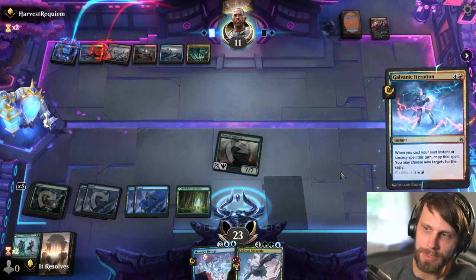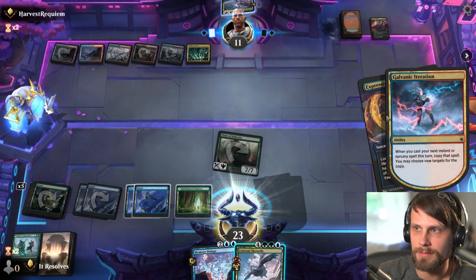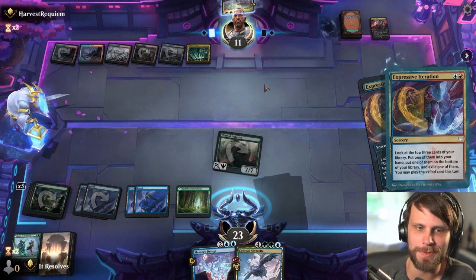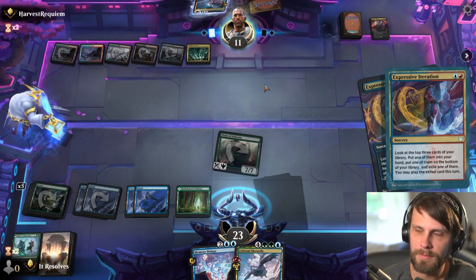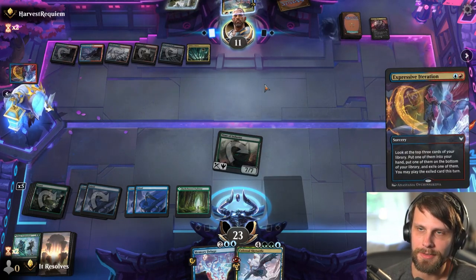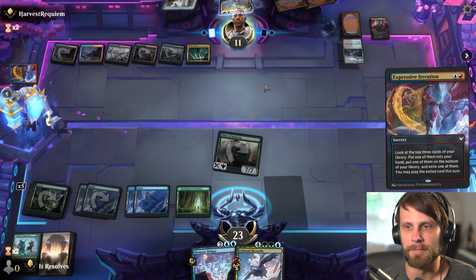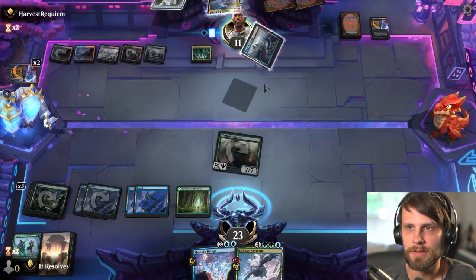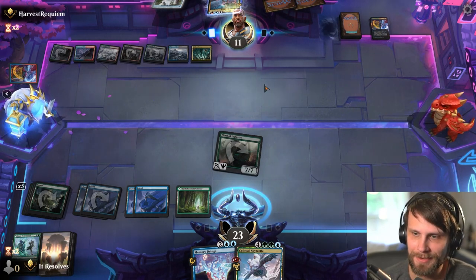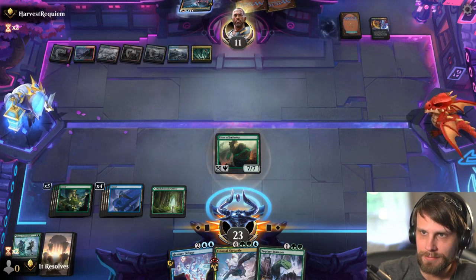The ward cost on this is actually pretty relevant because it makes it trickier for them to deal with. They could Maestro's Charm, but they didn't — they just Expressive Iterated twice, which is fine. By law of diminishing returns that's a little less good than the first one. If they pull two lands into exile they lose one, so this seems like a bit of a desperation move, which I'm cool with. I'm really liking this deck — MTG Malone, my man, this deck is sick.